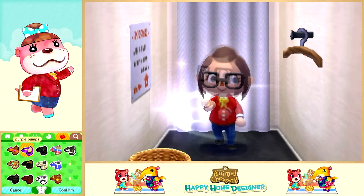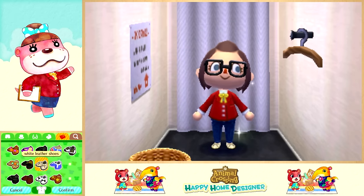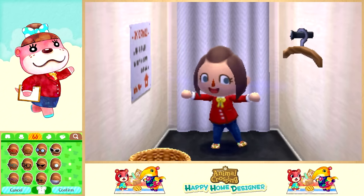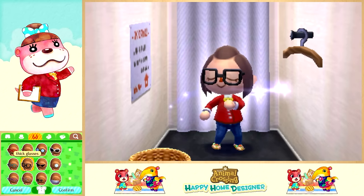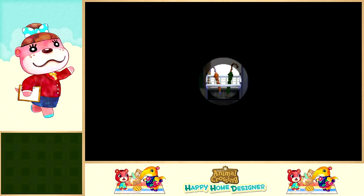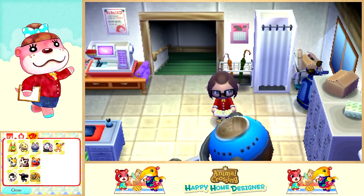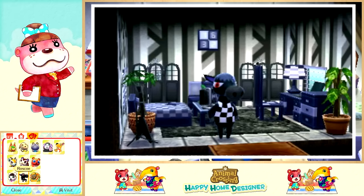I'm a mess when it comes to matching. I'll try the tropical sandals - now we look boring without them. Tropical sandals with jeans - we're just going to go with it. Let's check on our villagers. So far it looks like we've done 11 houses. Actually, we should check on Roscoe and give him glasses and the cutest little outfit.